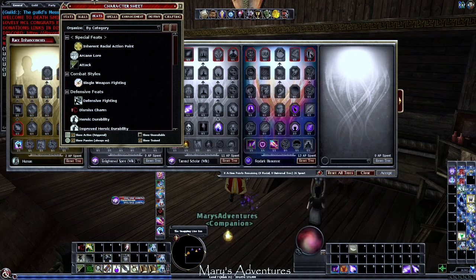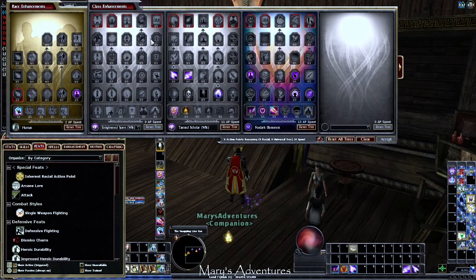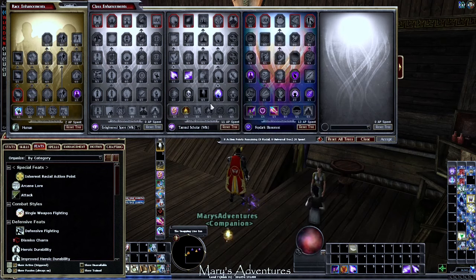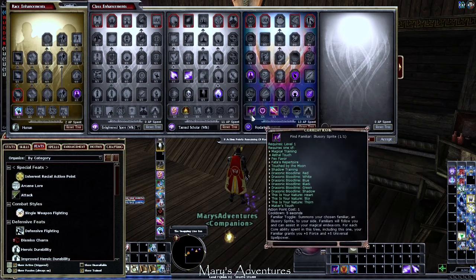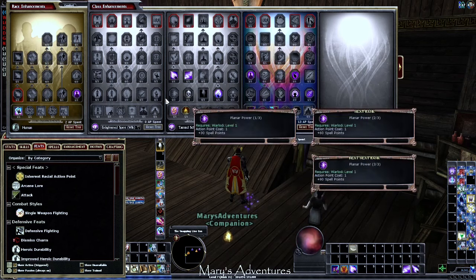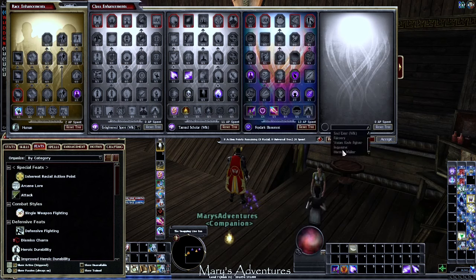What I will explain in this video is the leveling-up process. At level 32, you are fully invested in Enlightened Spirit — about 42 points. The rest of your points are in Tainted Scholar, and then you may have one or two points in Fade Arc Illusionist depending on how many universal points you have. We're really not using the human tree, so any extra points could go into Fade Arc, Tainted Scholar, Enlightened Spirit, or another tree if there's low-hanging fruit you wanted to add.